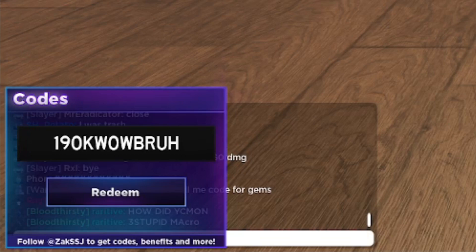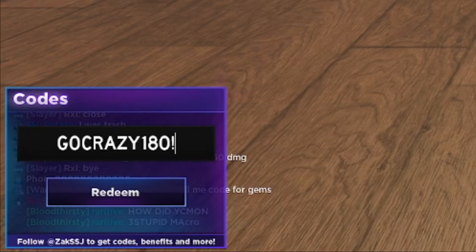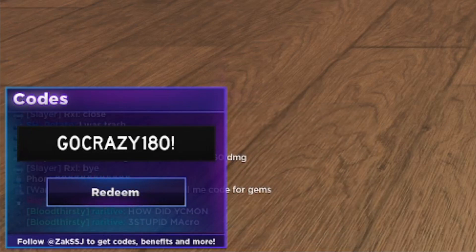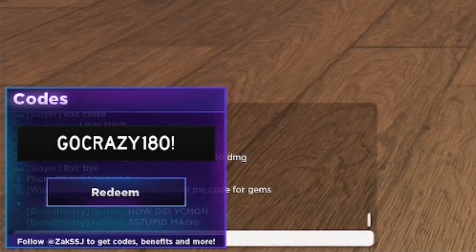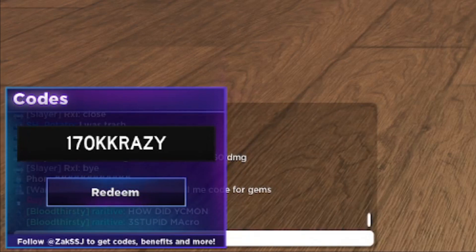Next working code is GO CRAZY 180! — with an exclamation mark at the end. This is another motivational code. Let me go ahead and redeem that one.